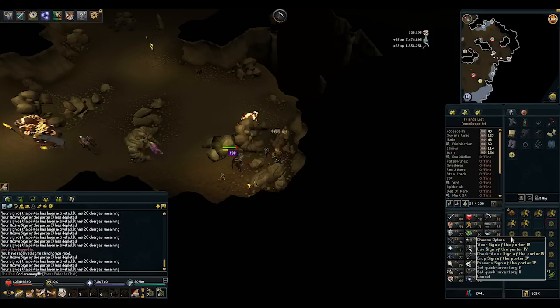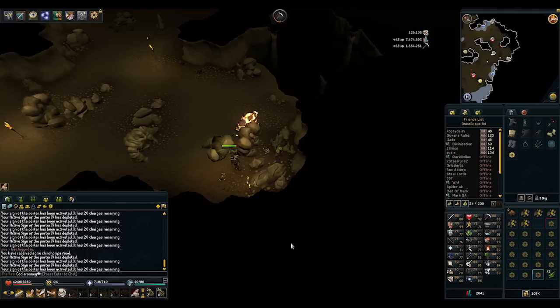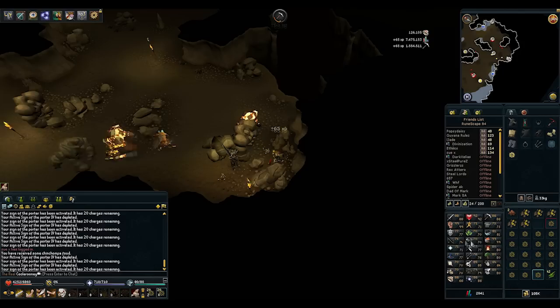I currently use the tier four ones, but of course if you have a higher Divination level you can make higher tiers, which basically have more charges. As you can read in my chat right here, it says your Sign of the Porter has been activated — it has 20 charges remaining.